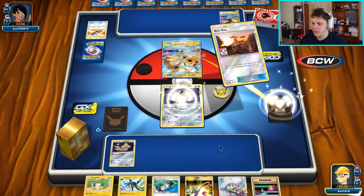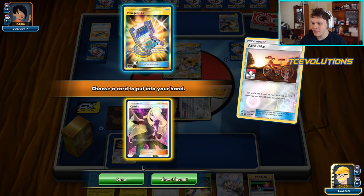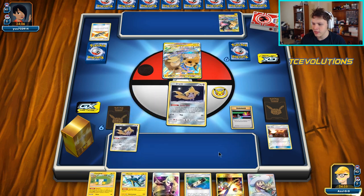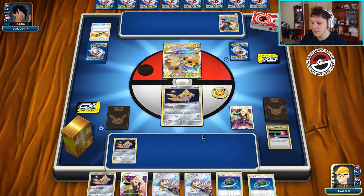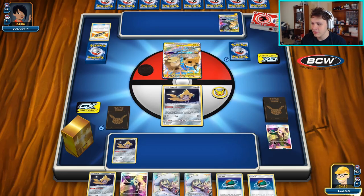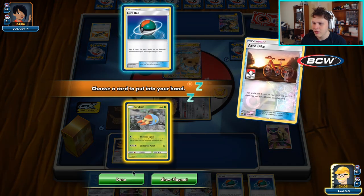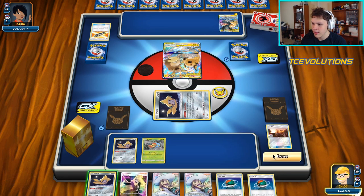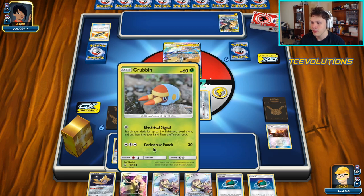I'm going to go ahead and Acro Bike — that gives us a Cynthia for next turn. I'll use Cynthia over Lily since six cards is better than three. After Cynthia, still zero Nest Balls in hand. Use Stellar Wish and keep looking for Nest Balls — there's a Grubbin; we have to give up a Lure Ball but we only need to knock out two tag teams so it shouldn't be a big deal. Bench the Grubbin and pass over to our opponent.